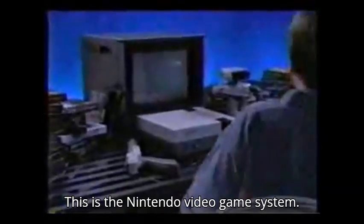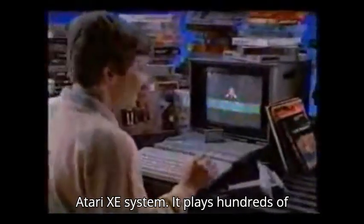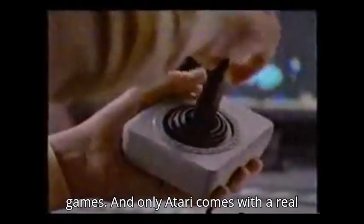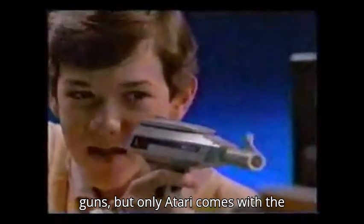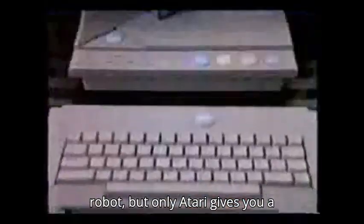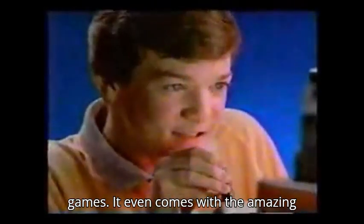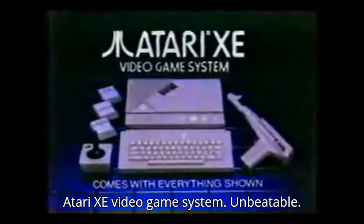This is the Nintendo video game system — it plays about 80 games. This is the new Atari XE system — it plays hundreds of games. Only Atari comes with a real joystick and Missile Command. Both have guns, but only Atari comes with the target game Bug Hunt. Nintendo has a toy robot, but only Atari gives you a keyboard for playing advanced computer games. It even comes with the amazing Flight Simulator 2 cartridge. The new Atari XE video game system: unbeatable.